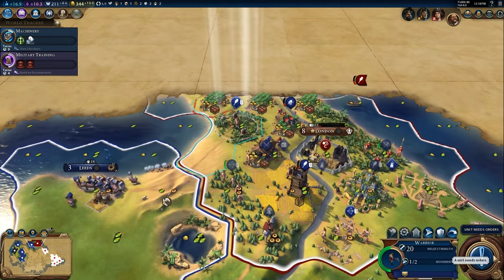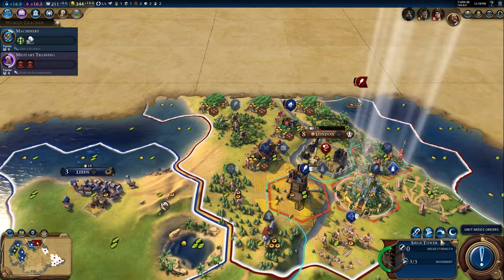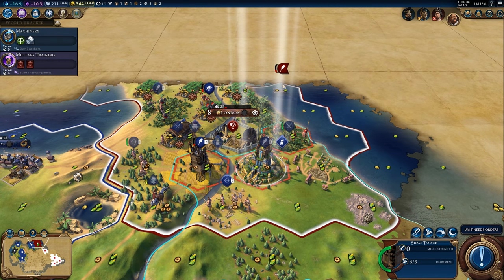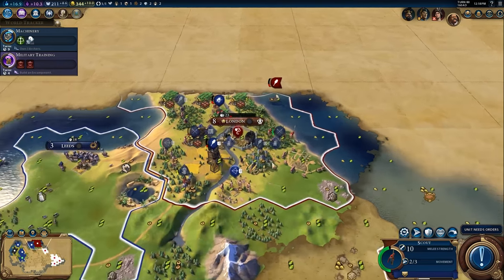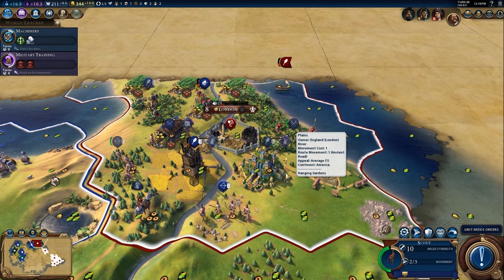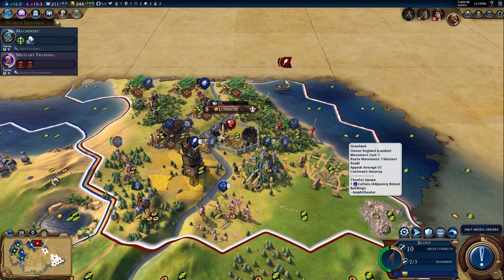Like when civilian units sometimes have health when you range attack them — they usually have like three attacks, which I thought was kind of too much. It's five. So if you were to hit some workers with an archer or with city bombardment, you'd have to hit it three times before it dies.